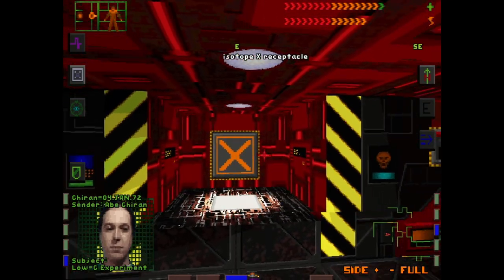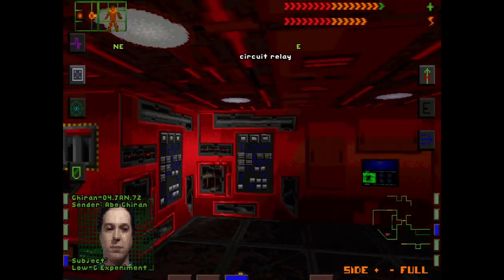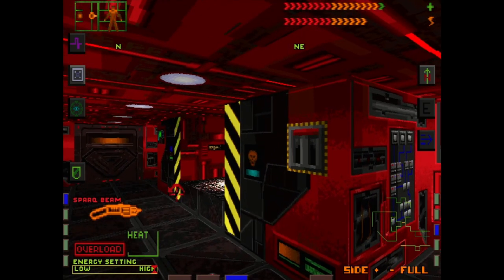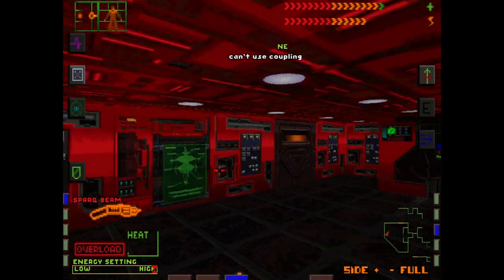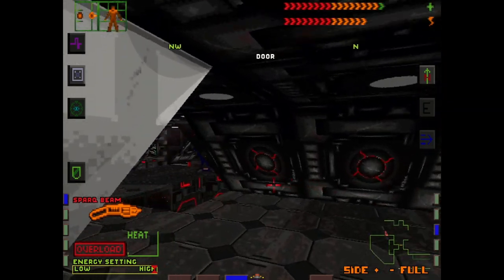So if we save the game and just pull the lever, what happens? Generators require isotope. Gotcha — good to know. So we'll definitely have to remember to come back in here later. Seems like there's still a bit of stuff left that we can do here though.